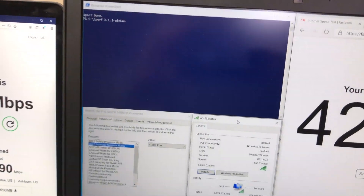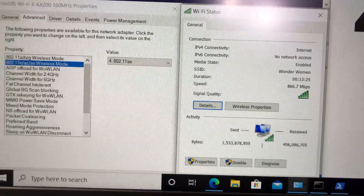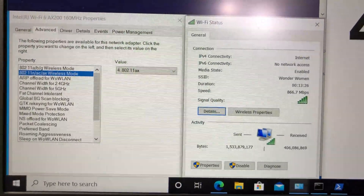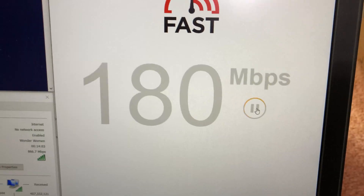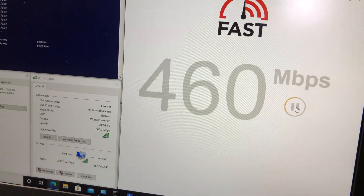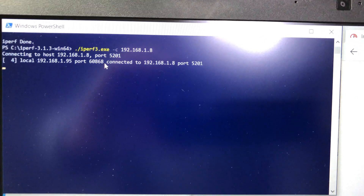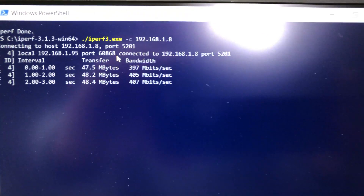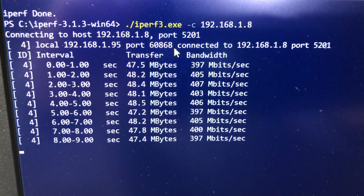Switching to the Dell laptop with the Wi-Fi 6 card at the same 5-foot location — the card connects at 867 Mbps. The internet speed test returns close to 460 Mbps, and iPerf 3 gives close to 401 Mbps. So Wi-Fi 6 devices will definitely benefit from faster speeds here.